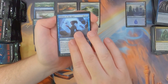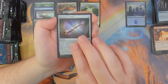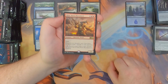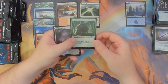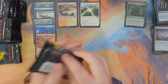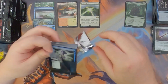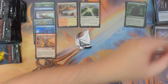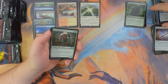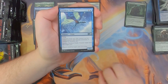Scholar of the Ages, Flame Sweep, Retributive Wand, and Glint Horn Buccaneer with a foil Wolfkin Bond and a spirit token with a Dismal Backwater. The foil counts definitely go higher in these packs — according to the note on the back of the pack, they increased it. But we're almost a third of the way through this box and we've only seen two foils, which is not a high amount.